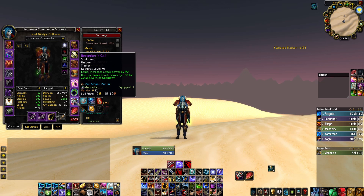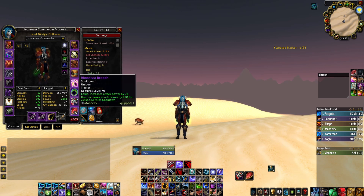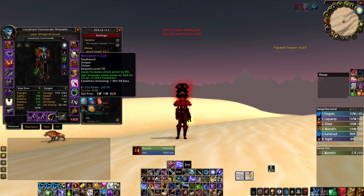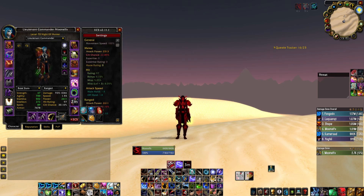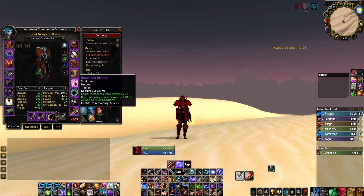We have Berserker's Call, which is insane, also from ZA. This is the most insane trinket you could possibly get — 90 passive attack power is just nuts. You can compare it to Bloodlust Bruch, which we also have equipped. We're using 2 on-use trinkets. After simming everything, this was the best we could do. With 2 lusts, we pop Berserker's Call on the first lust and Bloodlust Bruch on the second. You can't use both at the same time, sadly.